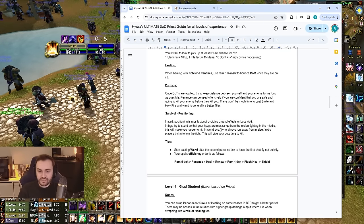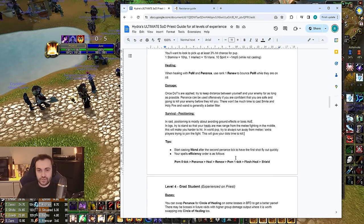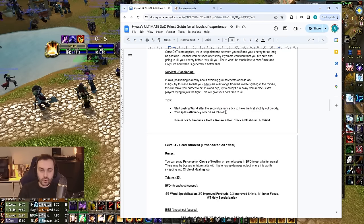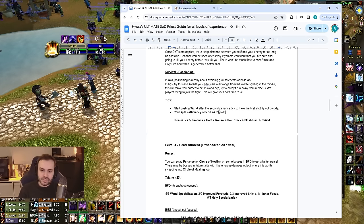In world PvP, always be running away if other players are coming — your DoTs are very strong and the longer the fight goes on the more damage they do. Time is your friend: the longer it takes them to reach you, the less you have to heal yourself. A little wand tech: if you press the wand button between the second and third tick of a Penance going off, there's a weird interaction where the wand has less wind-up time and often fires straight out right afterwards, giving you extra effective DPS.